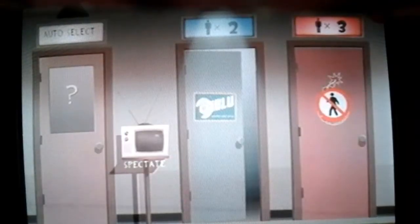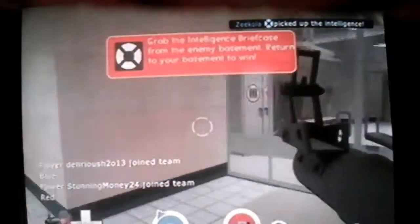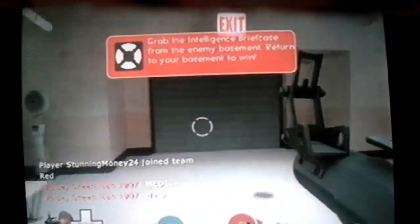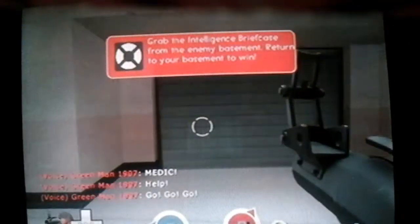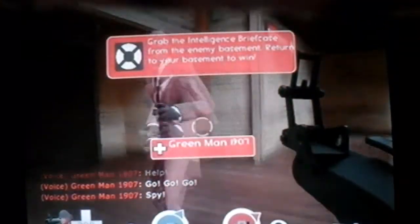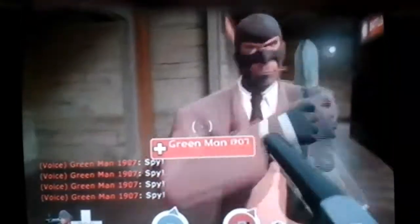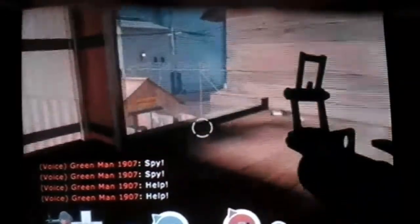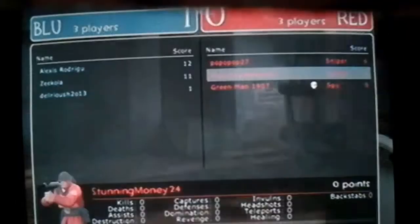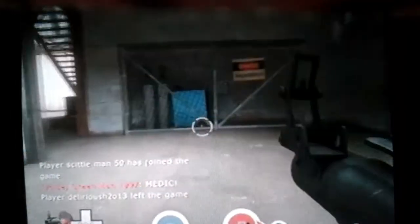We can't join team red — oh, now we can. The enemy has taken our intelligence. I guess we can't be a scout. Someone has commands. Hello Mr. Green man — I am not the only spy; a soldier is a spy, quit it. Leave me alone. The enemy got the intelligence, and we're gonna ignore that as well. Looks like blue team is winning but I don't really care for this much.